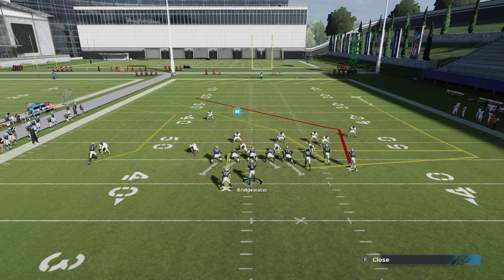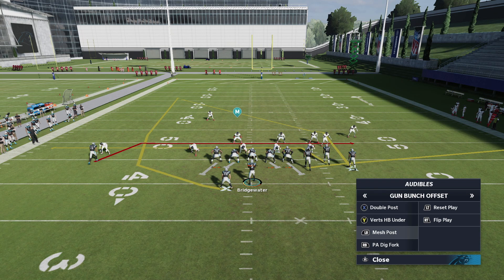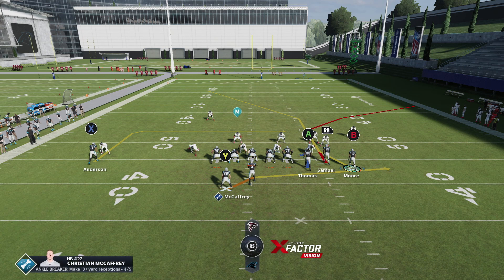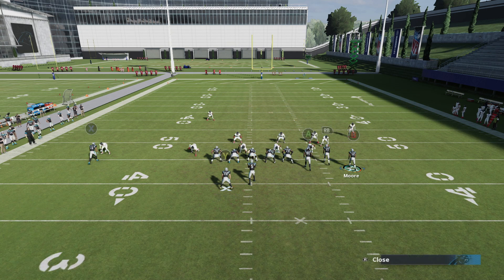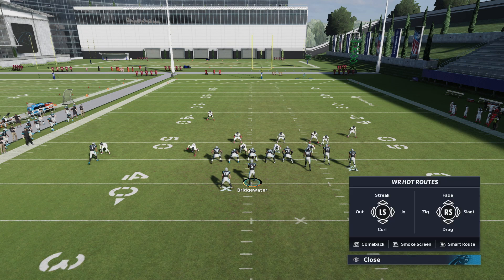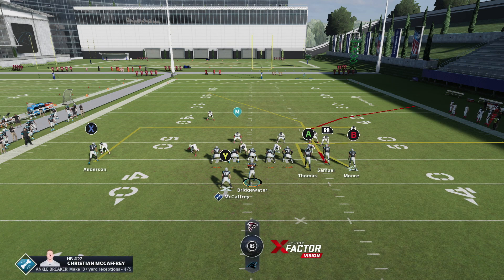Let's move into my third and favorite play of the set — the Play Action Dig Fork. One thing I will say is you want a good route runner when you're running this play — someone with low route running can actually ruin it. Against man coverage, I like to simply smart route B, block my running back, and throw A on a little out route. You've got a corner route that's actually very decent — not the best corner route, but pretty close. Now with Robbie Anderson, I'm not really a big fan of his stock route here since it's not a quick-breaking route. So I just throw him on a backside dig — in route, smart routed.